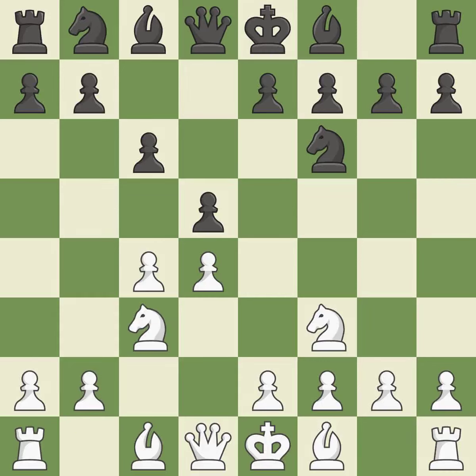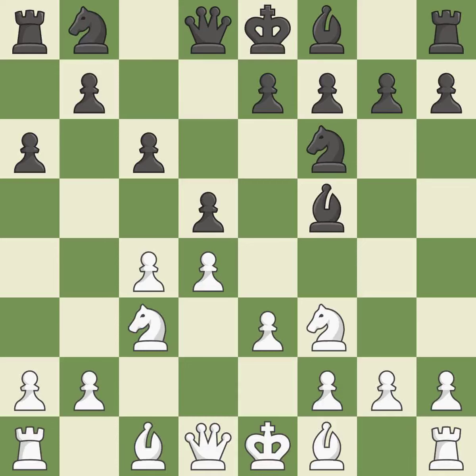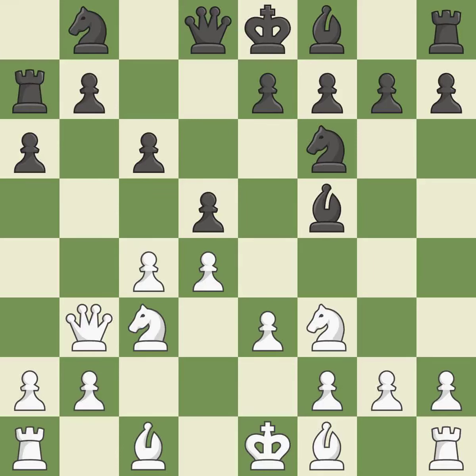Nc3 attacks the d5 square and starts to fight for the e4 square. Nc6 is a popular move that keeps White guessing where the light-squared bishop will develop, or if Black will play e6. Nc3 supports the d4 pawn and allows the light-squared bishop to develop. A bishop moves out of its beginning square and into the action, making winning a pawn a possibility. The attacked pawn is protected. This is the final book move. This attacks a bishop, winning a tempo when it moves away.